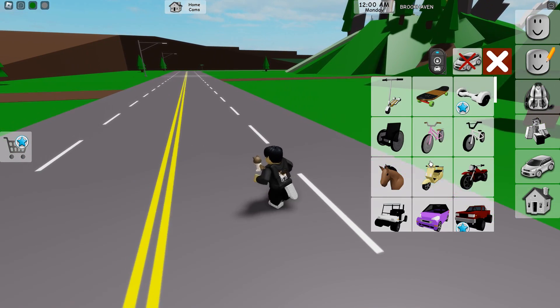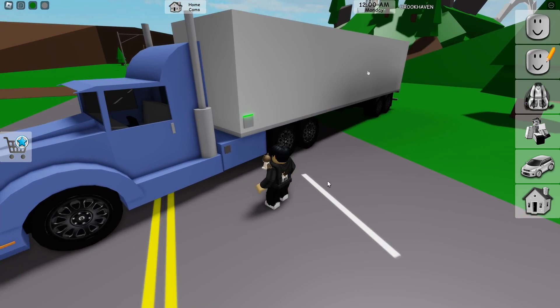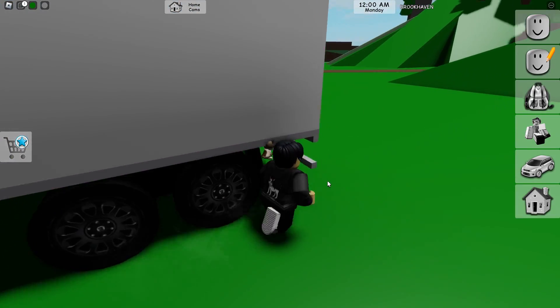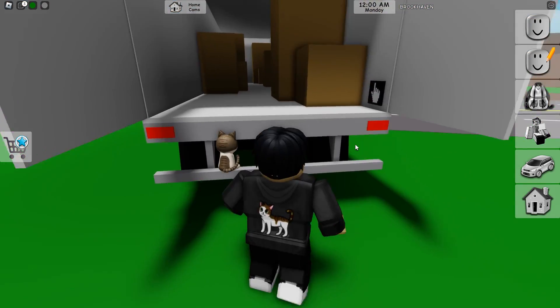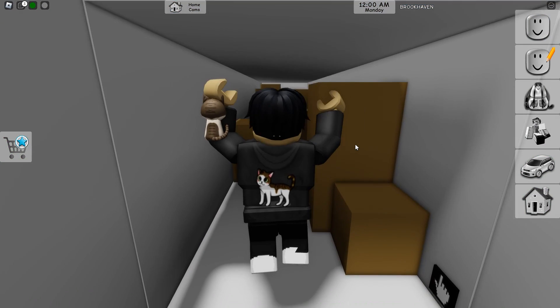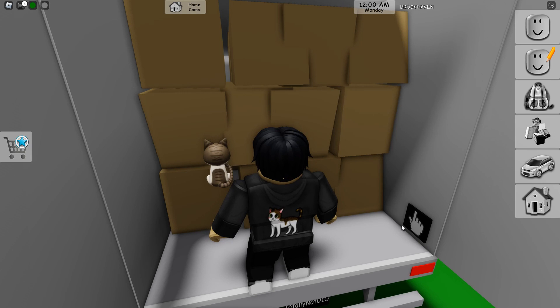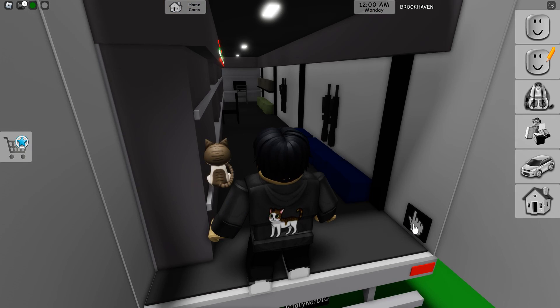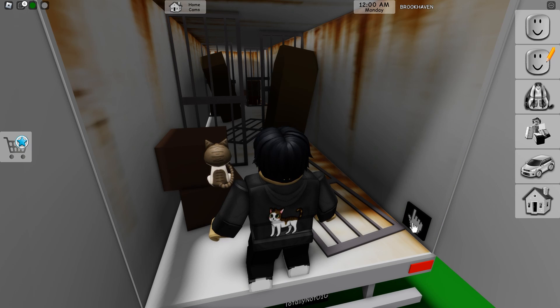All right, first secret — you're going to want to spawn any semi truck, it doesn't matter, except the party one. Then go to the back. Click the button on the right. As you open the back of your semi truck, you'll notice it starts changing themes, and as you keep going the themes get darker and darker until you get to this one — this one is super odd.